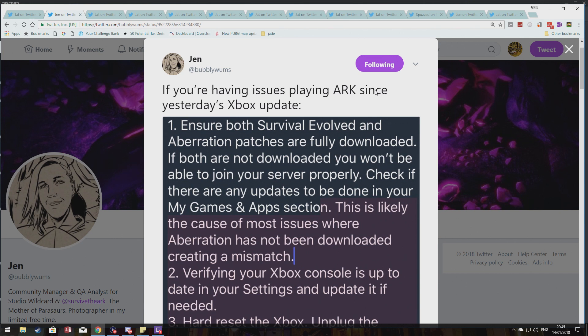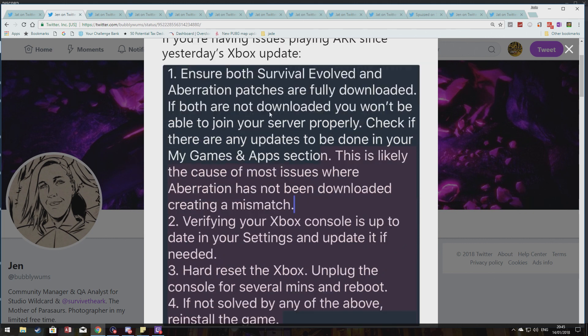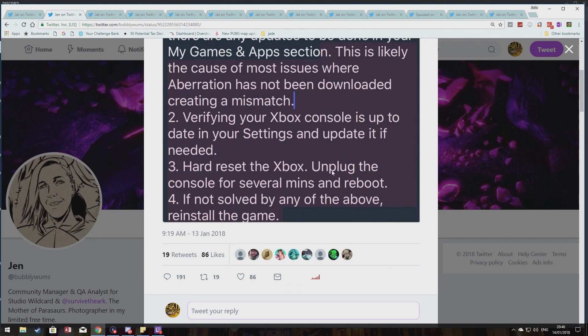I've just come back off holiday for a few days, so it's all brand new to me, other than a few bits I've caught up on on Twitter. According to Jen, one of her voodoo fixes was: ensure both Survival Evolved and Aberration patches are fully downloaded — there were two patches. If both are not downloaded, you won't be able to join your servers properly. Check if there are any updates to be done in the My Games and Apps section. This is most likely to cause issues where Aberration has not been downloaded, creating a mismatch. Also verify your Xbox console is up to date in your settings and update it if needed.